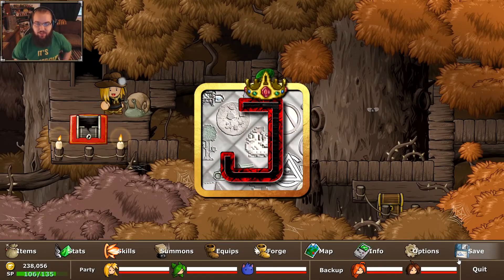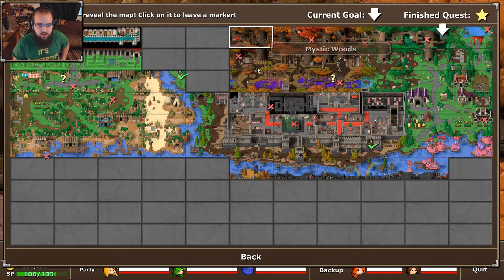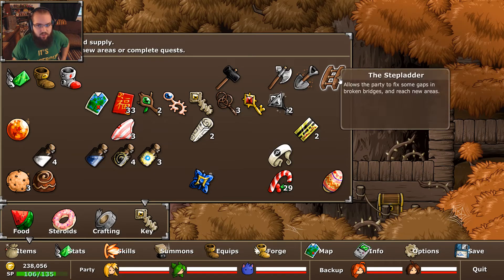Hey you guys, it's Jman37X to bring you episode 45 of Epic Battle Fantasy 5. Last time, we made some more progress into the Mystic Woods, and we at long last got the stepladder, as you can see over here.